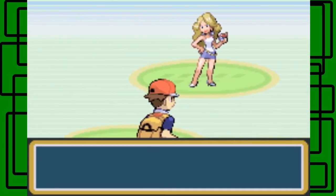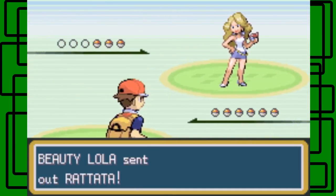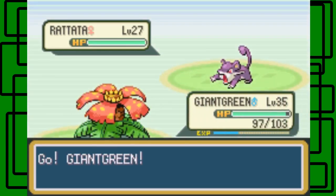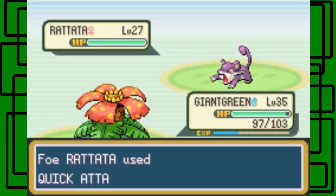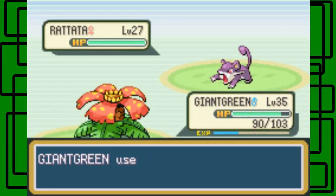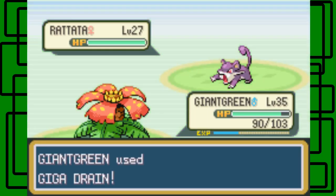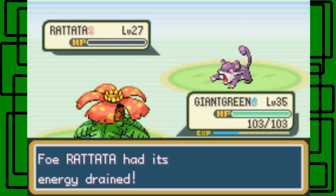Hopefully you have a Meowth up front or something. A Ratata — looks too. I'm gonna use Giga Drain on this thing. She's going to use Quick Attack on us. Hopefully this one kills it — it's only level 27 and Giant Green is 8 levels higher, so that's good. And it did! Yeah, cool.